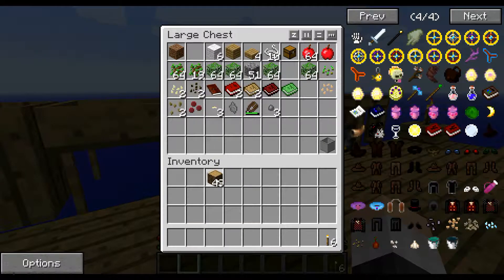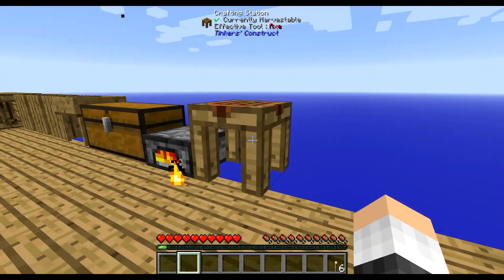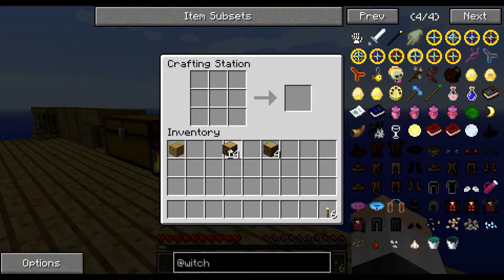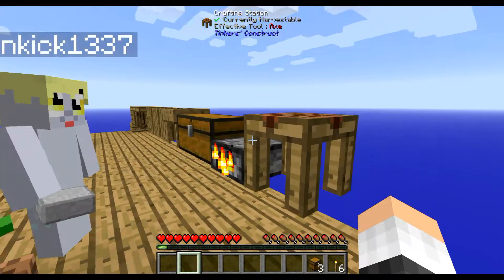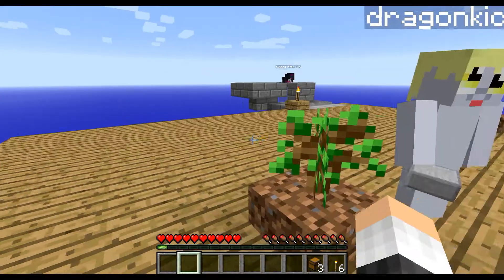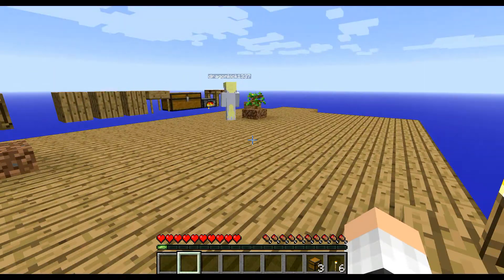Alright, do we have enough? One, two, three, four - yes, we do. Then I'll need two and then the piece. Making our first storage system. I gotta watch when I'm standing on the tree. Well, don't stand on the tree then. I didn't make enough, did I? No, but we only need three cause we got one in the chest. Go ahead, you can use the table - make another table if you want. We'll change out everything to them later.